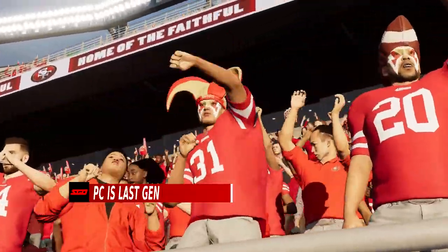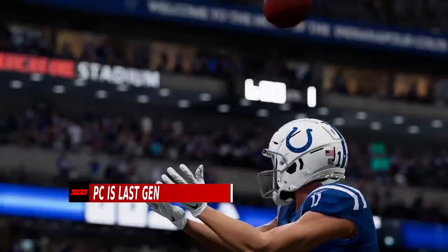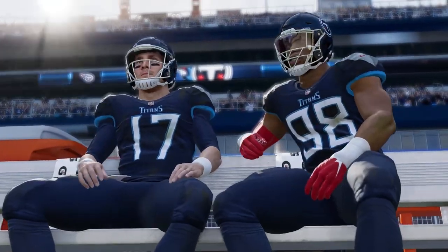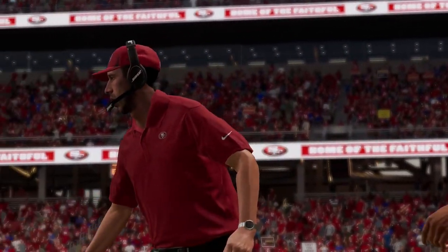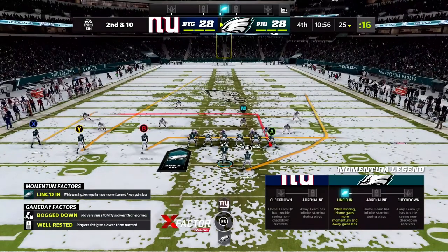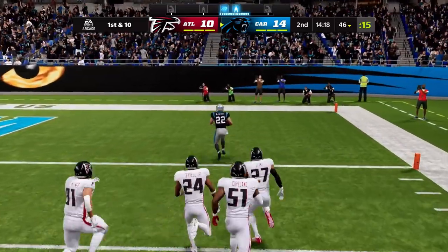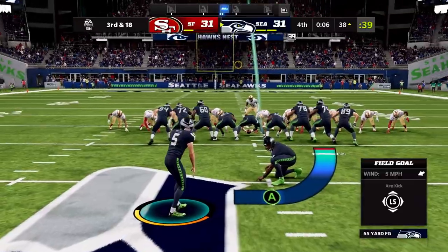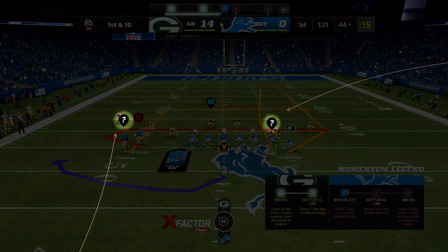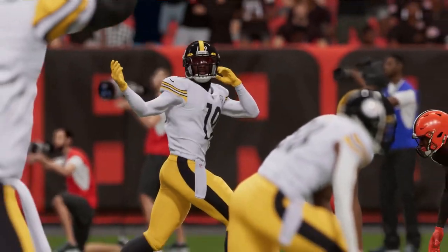Moving on, let's talk about PC. Despite the average PC being on par or better than the new consoles, EA Sports made the decision to keep the PC version at the same level as last-gen systems. That means features like Game Day atmosphere, Next-gen Movement 2.0, and next-gen stats star-driven AI won't be available for PC players. In response to community criticism, EA told SGO it was, quote, something being explored for the future, explaining that the team focused on making the best quality experience on new consoles before looking to upgrade other platforms.